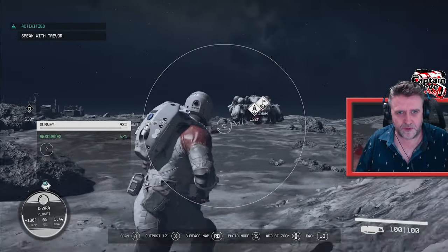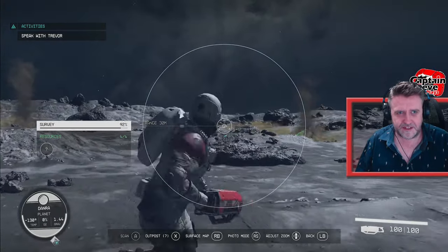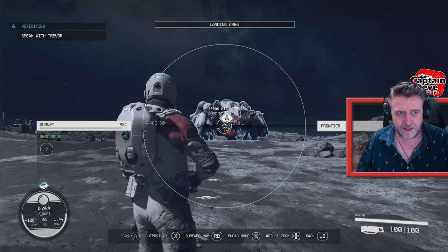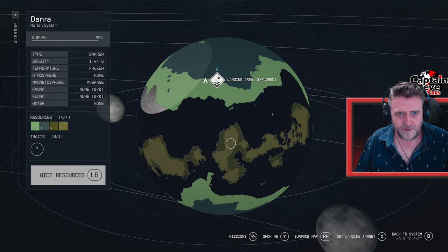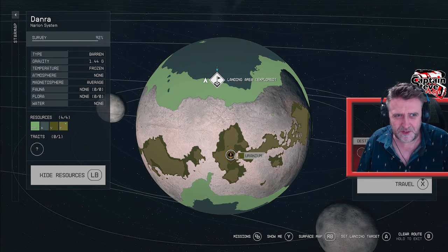However, we do need to get this point of interest, and I'm not seeing any question marks where I've landed. So we may have to take off and fly somewhere else where there are question marks. Let's do that then. Planet Dan-Ra. I'm going to go to another area. What's this one? Sandy desert on a sort of moony-type planet.